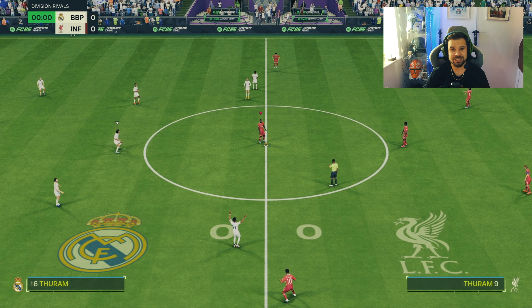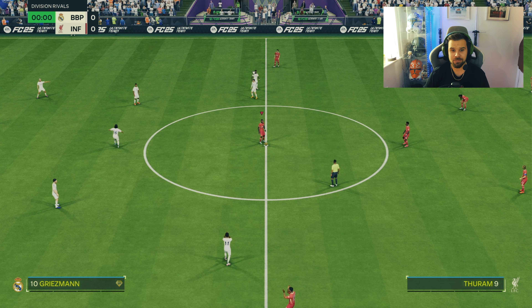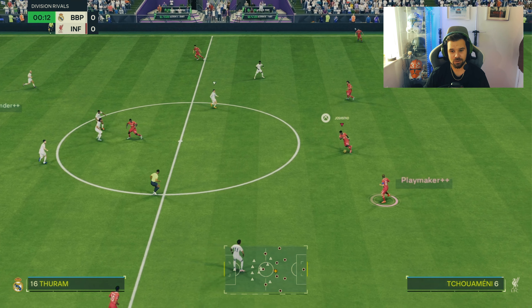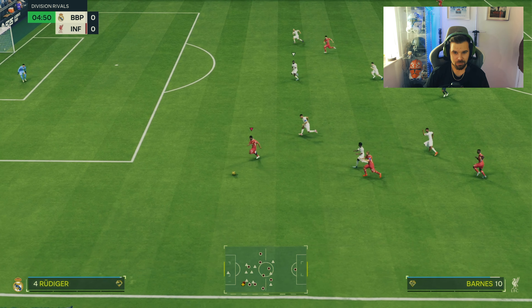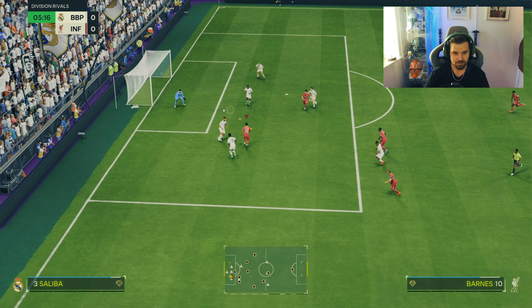Here we go, into match number one of the review. Very nice team — Vinicius Jr. in that midfield, this is going to be a tough one. I'm going to play Barnes as a left wing slash left mid in a 4-5-1, maybe changing in game to a 4-2-3-1 on the left side. Not put a chem style on him in this first game — we may do in the next to see what an engine would do.